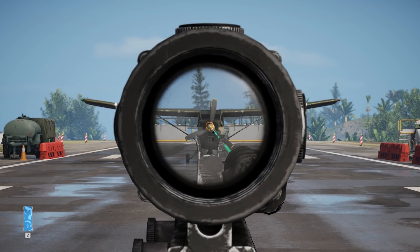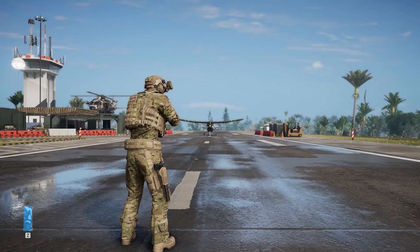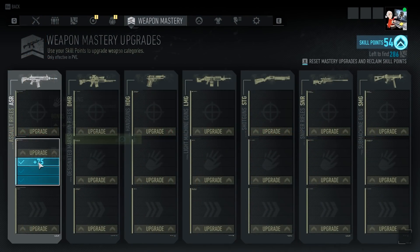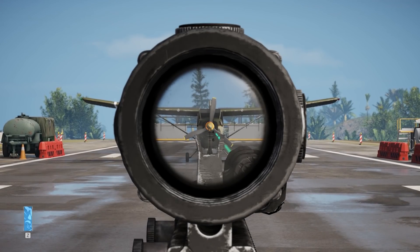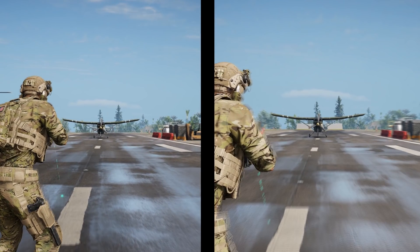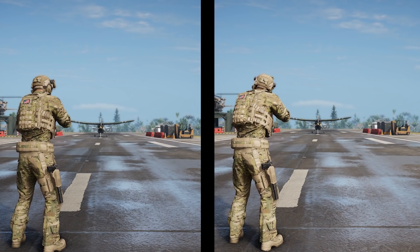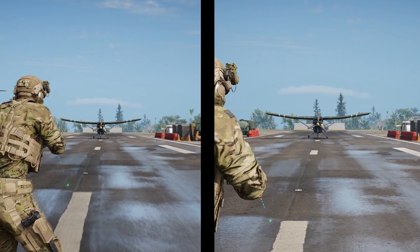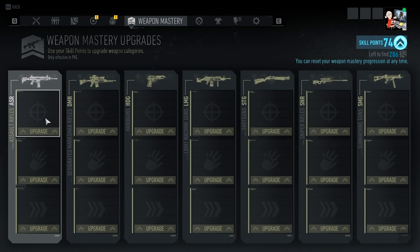Next, we move on to Handling. Upgrading this will improve our time to aim and recoil management. Nomad becomes much quicker on the draw, bringing his weapon up to sight at an incredibly fast pace. Vertical recoil is also much more controllable with this upgrade.